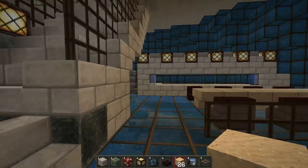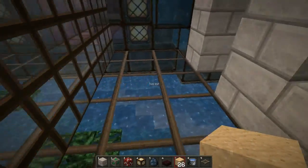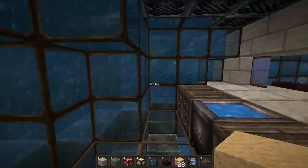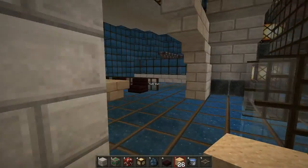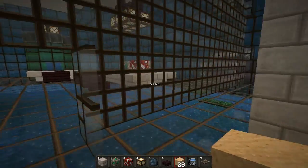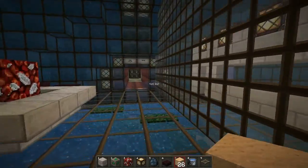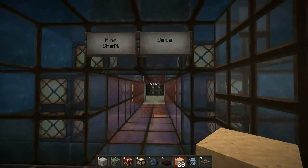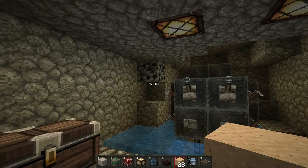Over here on this side is the mess. So you go in through here and we've got the kitchens here. And there's a long dining table for the scientist folk. And through here is another of Tapion's rooms — this is the mineshaft beta, or beta, depending where you come from.